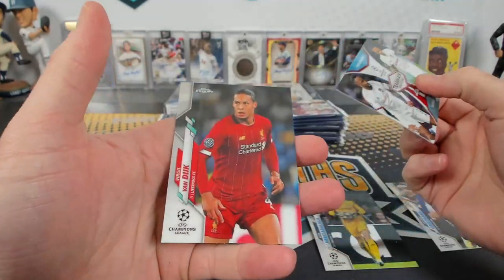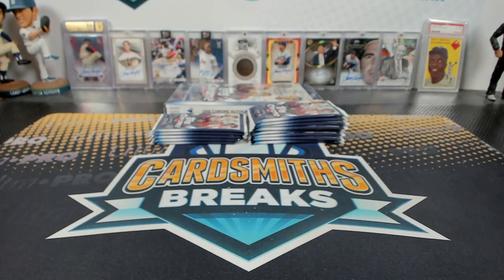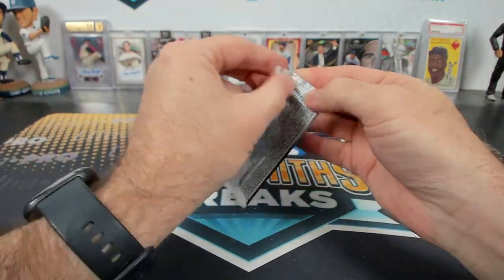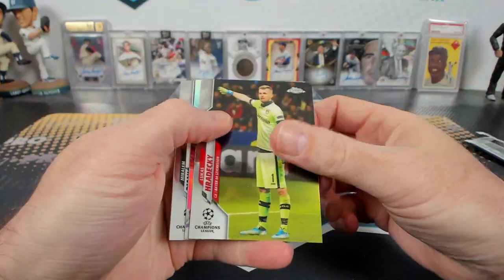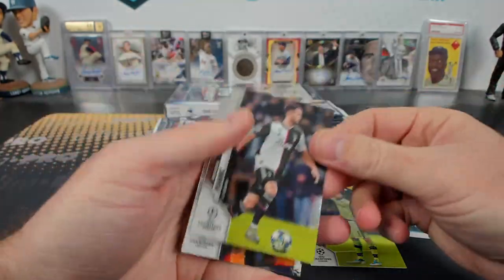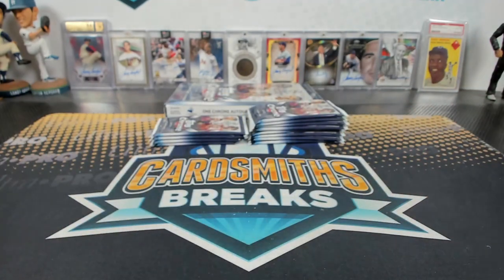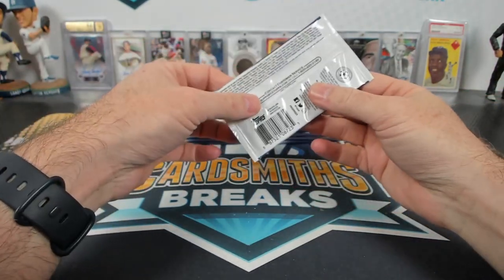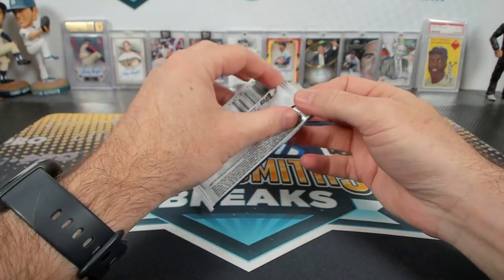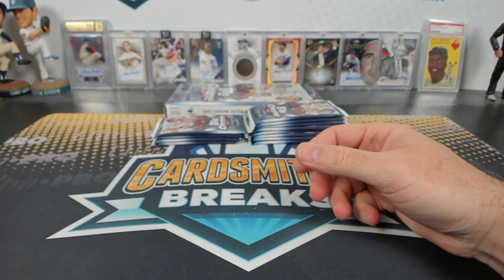Bailey and Memphis Depay and Depay. September — that's a long ways away. Kai Havertz Future Stars, back on his old team. There was a red — Teammates Sensations is a red, oh holy crap. I'll put it in the top order.